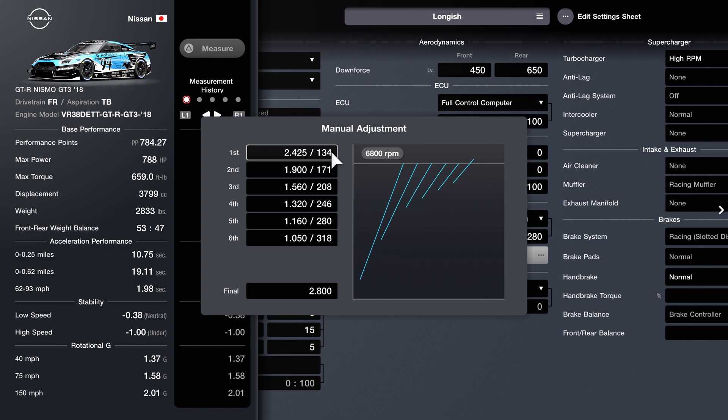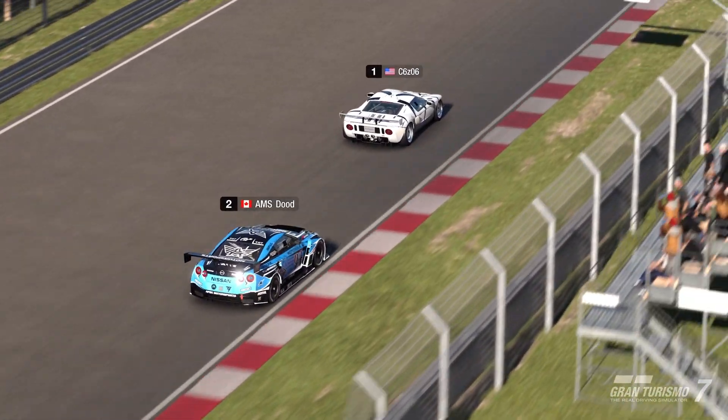Remember to rev this car out quite a bit. If you're racing on a track with a straightaway that's longer than Trial Mountain, I recommend moving the final gear to the left — not too much, but maybe a little bit to accommodate those higher top speeds. If you're running in a performance points room where you're running less than 788 horsepower, you're going to want to move the final gear to the right because you're not going to be going as fast. This is something you should always look at with my setups — I'm running these cars to the maximum of their potential, so if horsepower is limited you'll have to shorten the transmission to accommodate that.